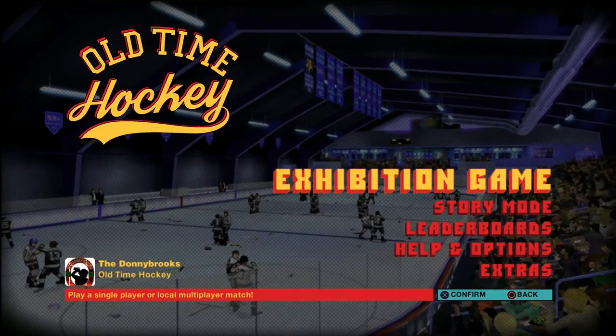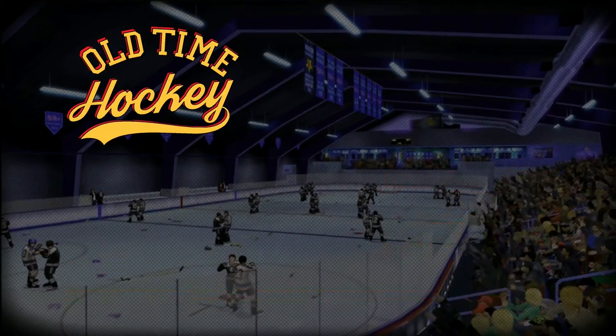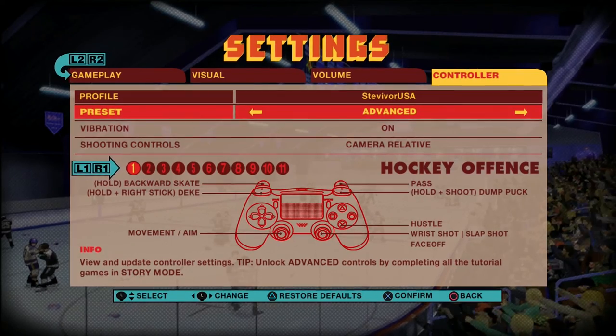Now if you want to use this new control scheme, you can go into help and options and you can select it straight off the bat, alongside other control schemes like two button or beer mode. If you hadn't unlocked this with the Konami code, you'd have to go through story mode to be able to use advanced controls.